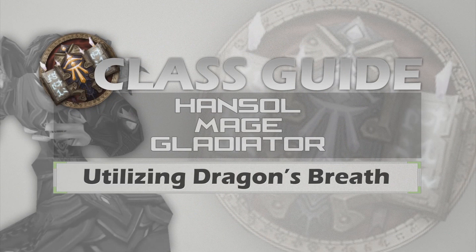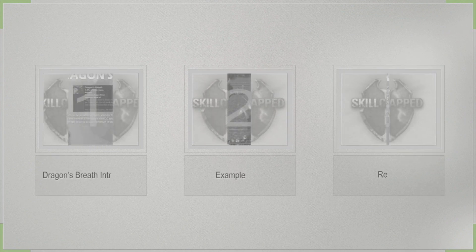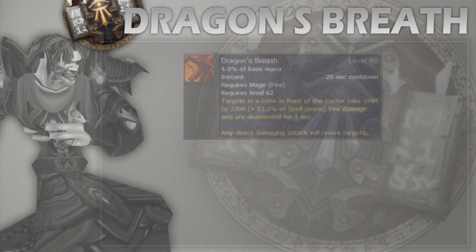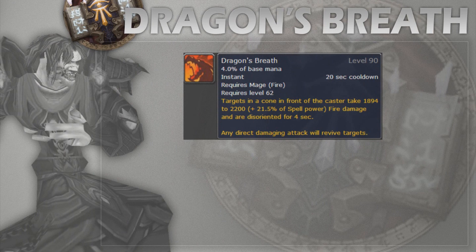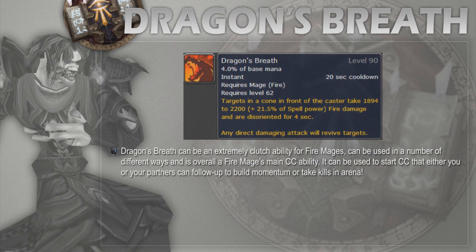My name is Hansel and in this video we'll be going over the different ways to utilize your Dragon's Breath ability as a Fire Mage in arenas, and how to use it at full potential. Dragon's Breath is an instant AoE conal CC which disorients any hostiles for four seconds. It's really clutch and there are a lot of different ways to use it — it's the main CC for a Fire Mage, allowing you or your teammates to follow up a CC chain and gain momentum. It's also a fairly short cooldown, so it's up to you to decide if you should use it offensively or defensively depending on the situation.